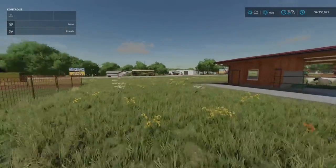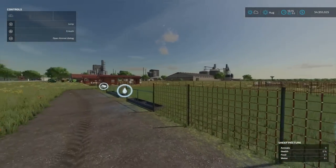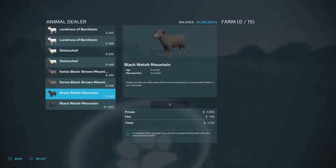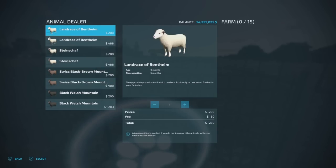You can buy animals directly with a fee of around 30 per animal for cheaper breeds and 50 for more expensive ones. On the sheep, unlike the cows, we have two age options. You have a newborn at zero months - they don't start reproducing until they're five months old. So if you want them reproducing straight away, buy the ones that are eight months old, because they're already in that reproduction zone.